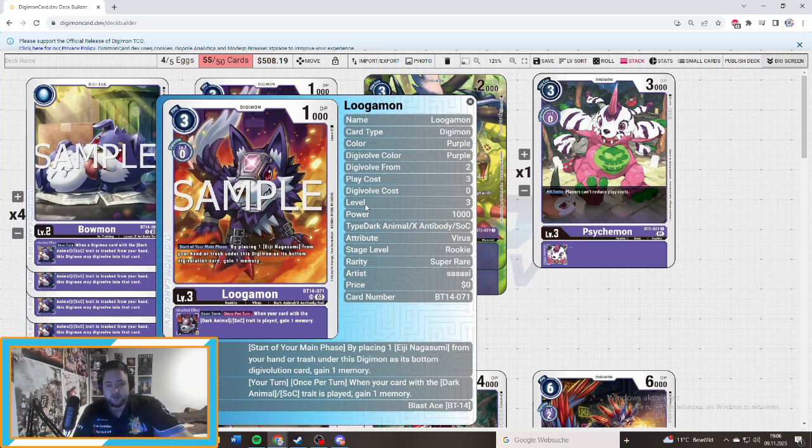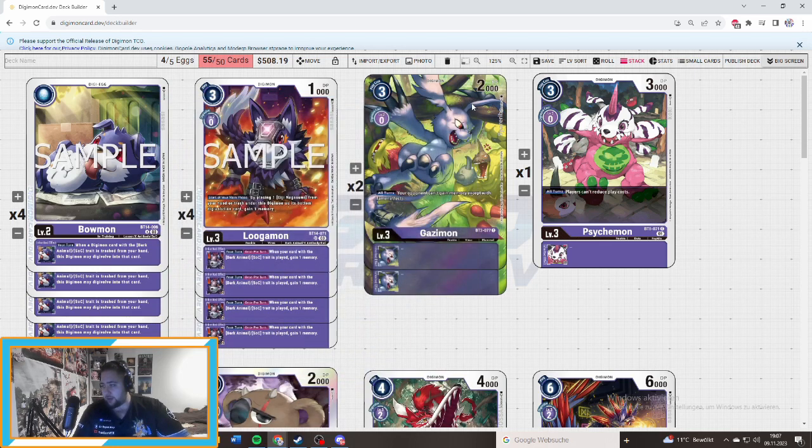The main face effect of your rookie is: by placing one Nagasumi — your tamer — from your hand or trash under this Digimon as its bottom digivolution card, you gain one memory. And once per turn, when a new card with the Animal Dark/Socket trade is played, you gain one memory as well. Because you can play out cards, it's pretty cool to have your tamer out.